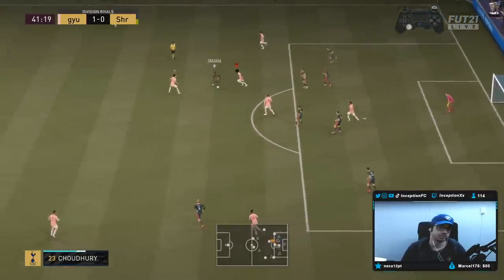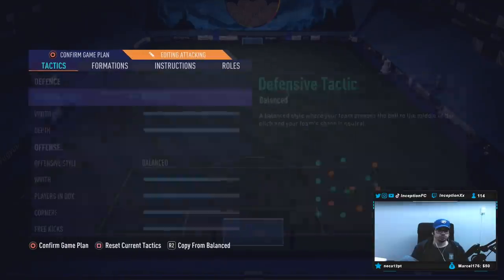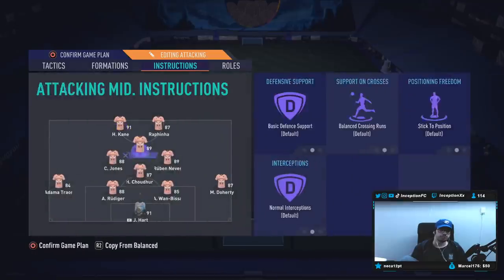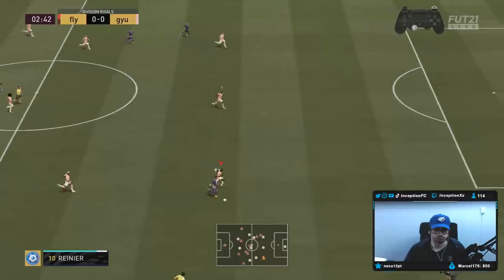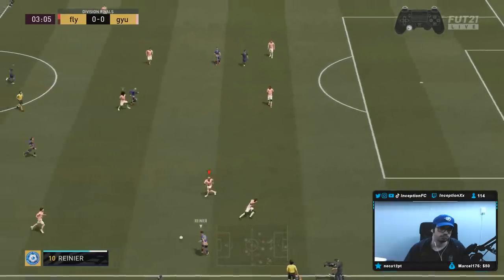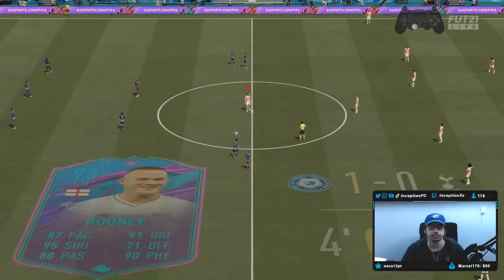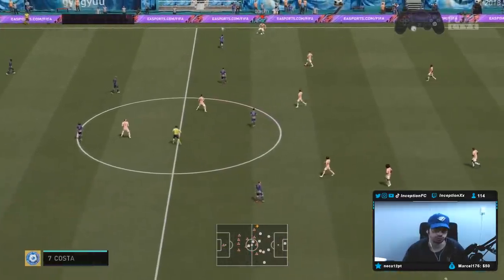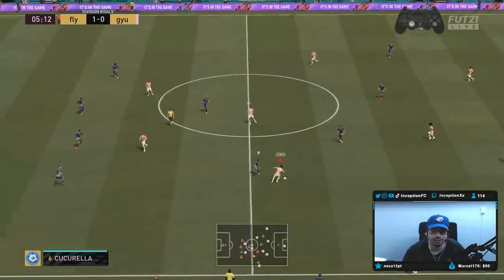Good block, good tackle — look at that weak foot. Now we're switching to the 4-1-2-1-2 again, but this time keeping him on stay back while attacking with the cut pass lane instruction. The cut pass lane instruction is a pretty big deal nowadays. His defensive positioning was pretty decent — he definitely stays around the areas that he should. Look at how he occupies that passing lane and doesn't let them attack that well. That cut pass lane instruction just makes such a huge difference.